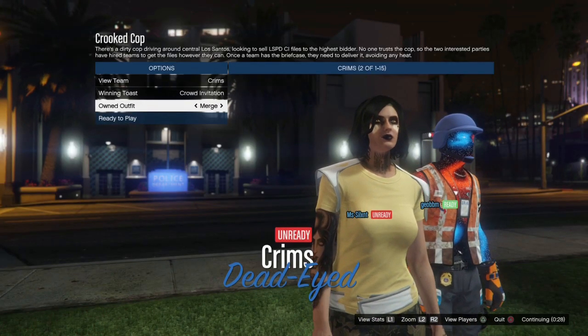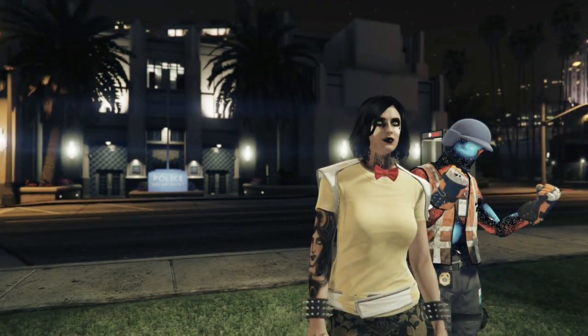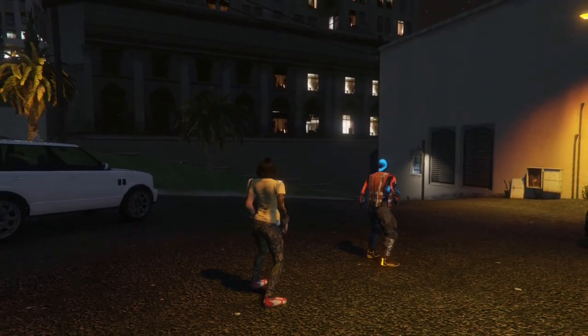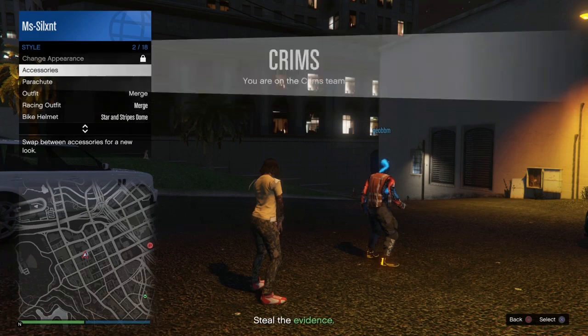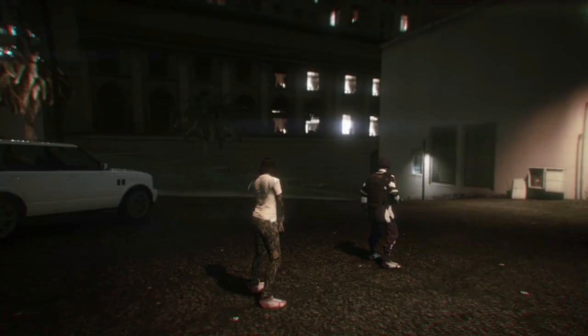We'll just go over to the outfits saved as merge and then back to our current outfit. Shout out to my friend Geo BBM who joined every single one of my Crook of Cops - that's super helpful. We will open up our interaction menu, apply the air piece, and just quit through creator.